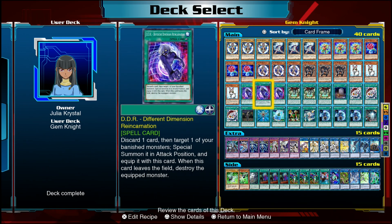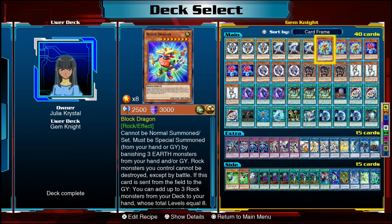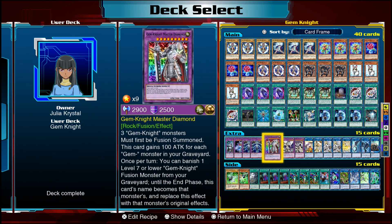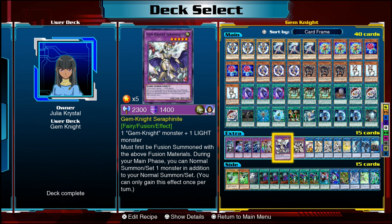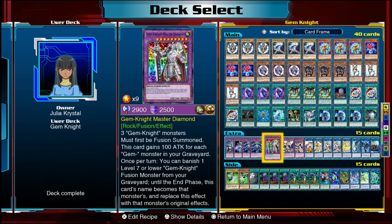I'm hoping this video helps anyone who wants to try this deck. To break it down into seven steps: Step 1 — get Block Dragon and your fusion spell. Step 2 — trigger Block Dragon's effect. Step 3 — make Seraphinite to get an additional normal summon from hand. Step 4 — make Lady Lapis plus five other special summoned monsters on the field. Step 5 — make Master Diamond. Step 6 — loop Master Diamond with Nightmare Unicorn. Step 7 — summon Master Diamond again and burn the opponent for the final time.